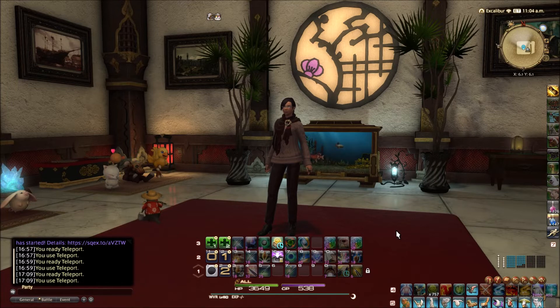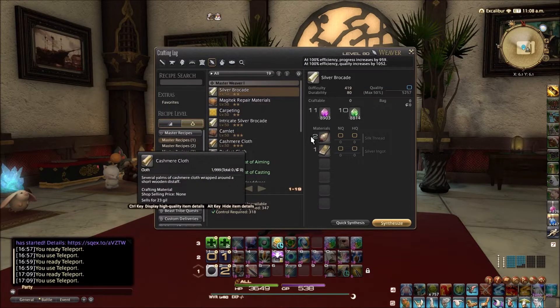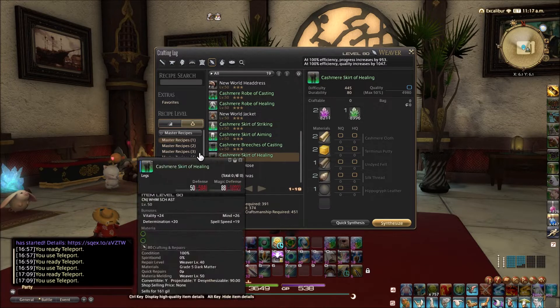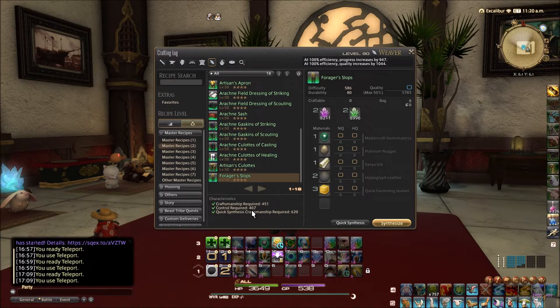I want to look at recipes and the master books that we have had over the years. Currently we have seven books, and in each of these books there is a set of statistics shown for the required craftsmanship and control in order to actually craft these items. If your craftsmanship is below 391, you can't craft it. If your control is below 374, with or without buffs, you can't craft it. In each master book there are these numbers — craftsmanship 451, control 407. The point I want to make is that there is always a ratio between craftsmanship and control.